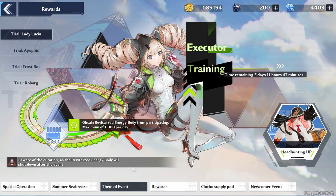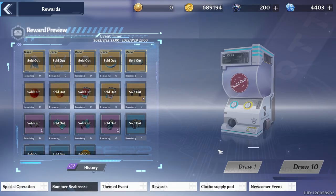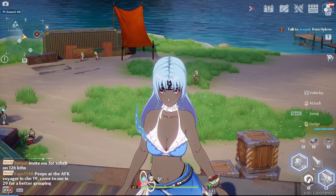For the Summer Breeze event, don't forget to get your login rewards and kill your two bosses for the day. Remember you can kill Lucia, Pofus, Frostbot, and Robark. I went ahead and rolled on the machine, but I can tell you it's terrible — it took me 80 rolls before I got the swimsuit.